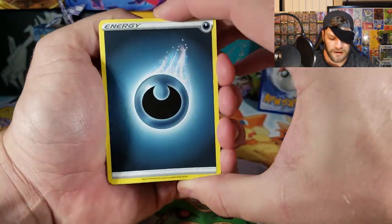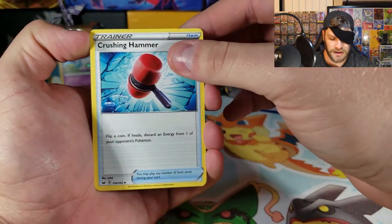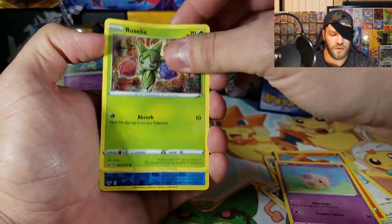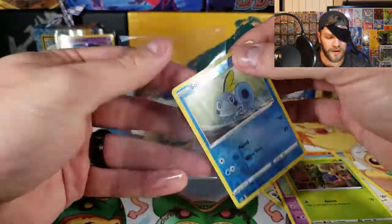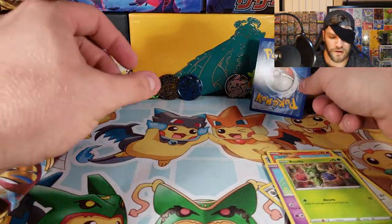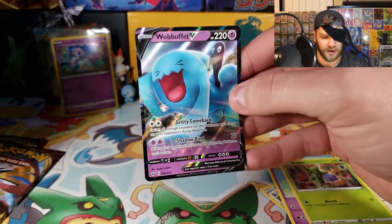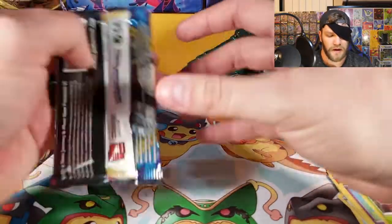Four gold doubloons forward. We got a darkness energy — exhale, expel that darkness energy. A Crushing Hammer, Switch, a Ferrothorn, Silicobra, a Vulpix, a Munna, Roselia, and a reverse holo Sobble, which we will sleeve up. It doesn't go in front of the Ponyta because the Ponyta's too cute. And for the rare we have... a Wobbuffet V. Not a gold, but better than a non-holo rare.